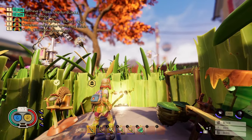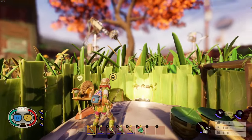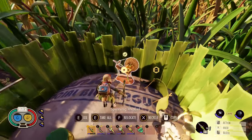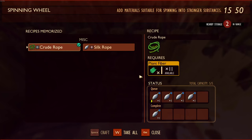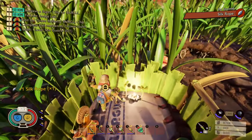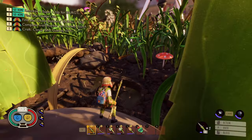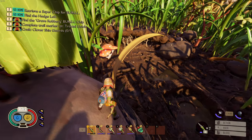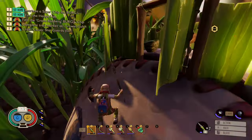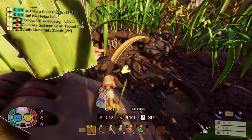Welcome back to Grounded! In the last episode we went around, got some stuff, and made silk rope. We need to head back to the analyzer and see what we can analyze. We also explored around and tested out third person mode — I feel a lot more confident in third person, but the game is still scary.